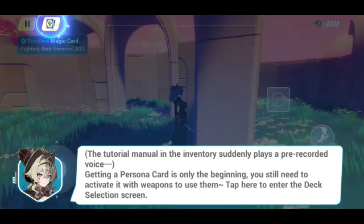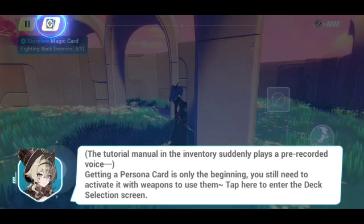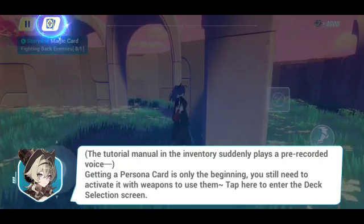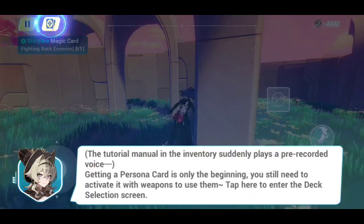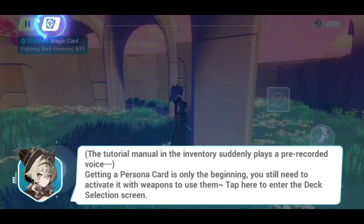The tutorial: mountain inventory suddenly plays a pre-required voice — getting a personal card is the only beginning. You still need to activate with weapons to use them. Tap here to enter the dark activation screen, the deck.